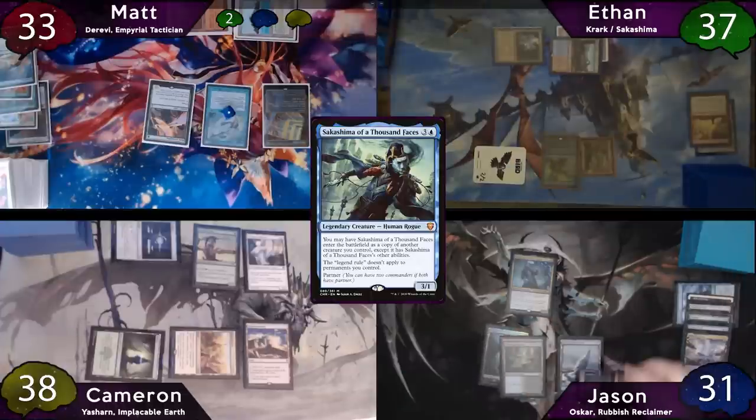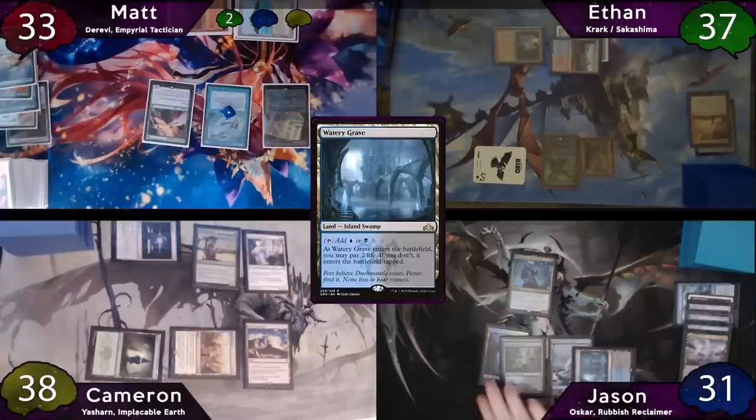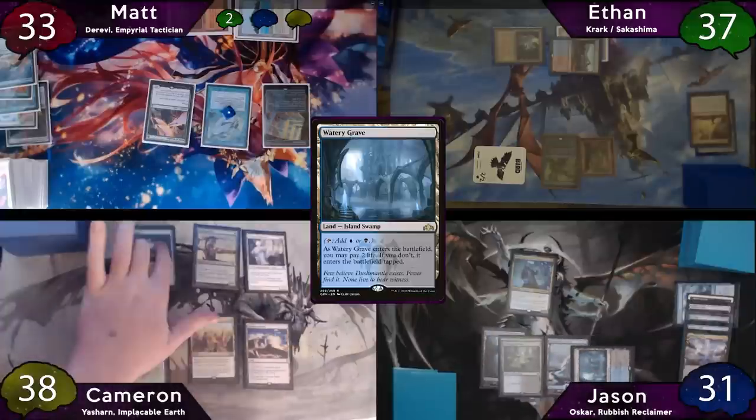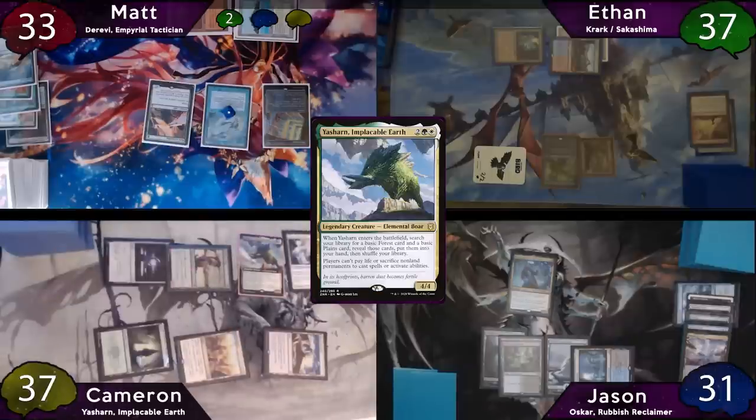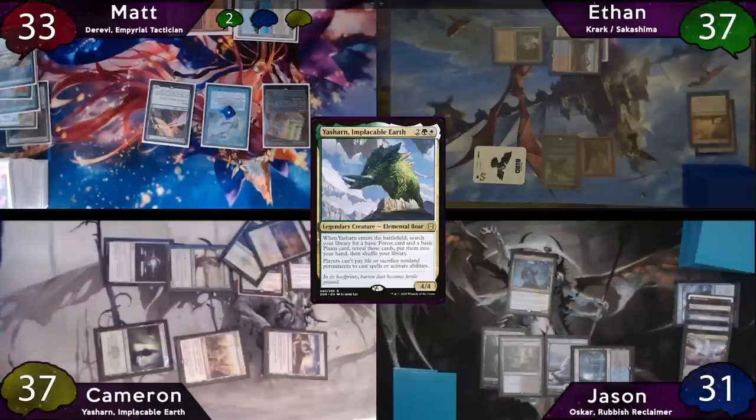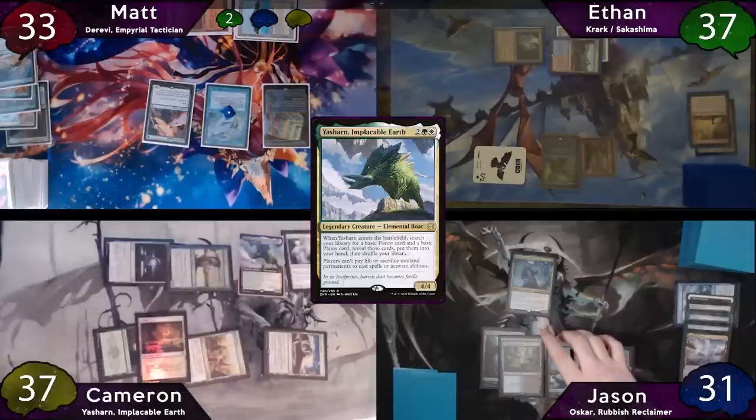After this, the turn is passed to Jason, who will start off with a tapped Watery Grave as land for turn, then will just pass to Cameron. Cameron immediately taps for 6 on his turn, taking 1 to his City, and will recast Yasharn. The pig resolves and upon entering the battlefield, Cameron gets to search for a Forest and a Plains to his hand. He'll play the Plains as land for turn and then passes to Matt.